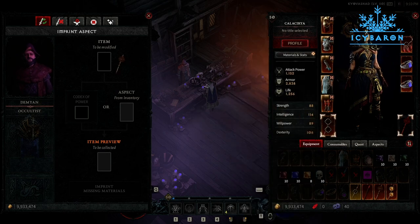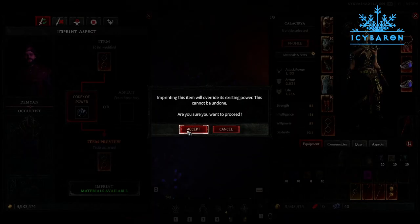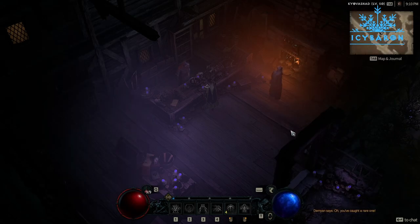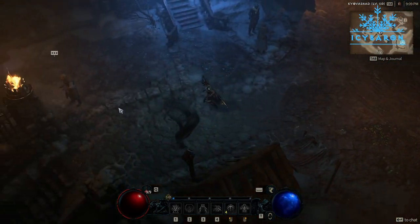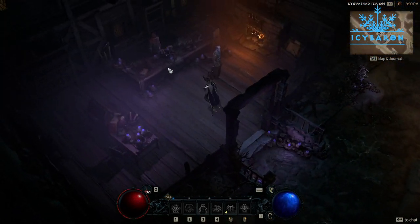We pick Firebolt or Firewall as our enchantment. For our defensive aspect, we need to complete the Lost Archives dungeon to unlock the Aspect of the Protector, which can be imprinted on Helm, Chest, Pants, or Amulet. For our mobility aspect, we need to complete Cultist Refugee dungeon to unlock Flamewalker's Aspect, which can be imprinted on Boots and Amulets.